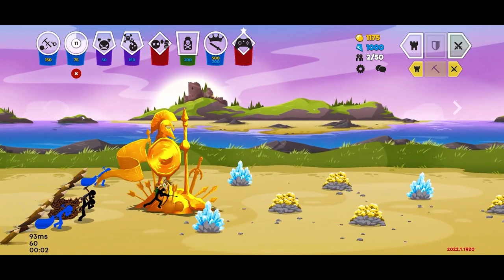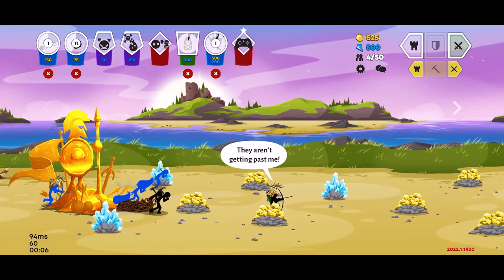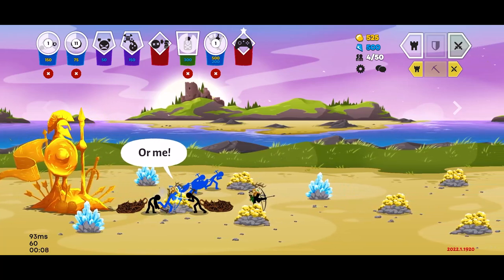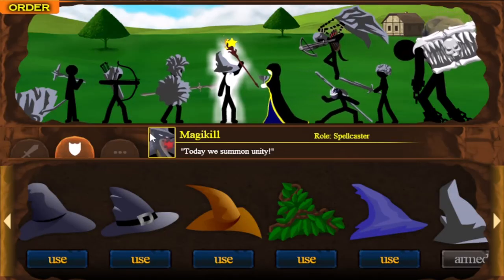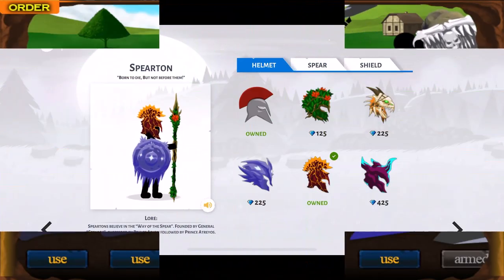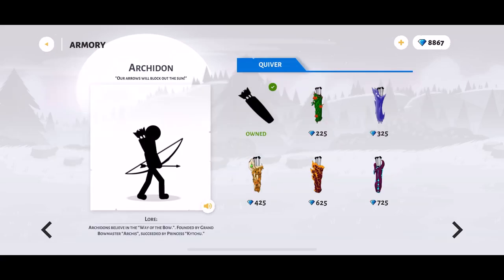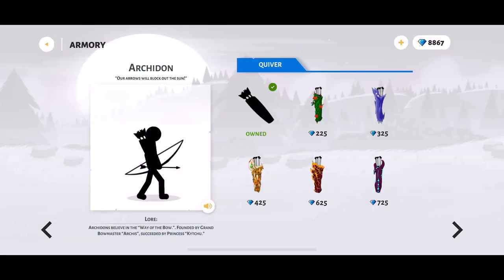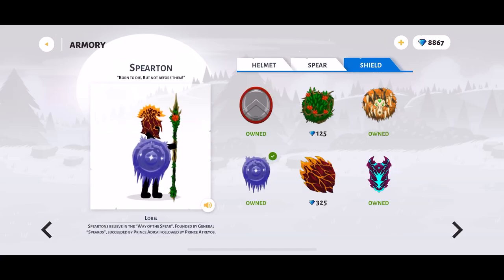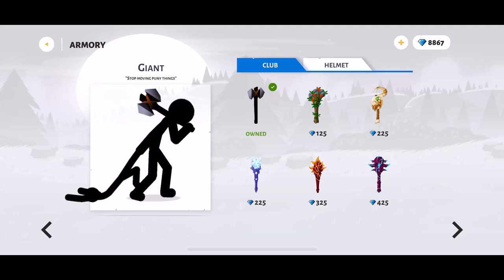Hey, what's up guys? Aceplayer here, and welcome back to another Stick War 3 video. Today, we have awesome news about the armory. You can now separate your skin pieces, much like the big brother of Stick War 3, Stick Empires, and you can pick pretty much anything. There's a couple units that have a couple things missing, but for the most part, you can choose whatever you want, buy it for the adjusted price, and now wear it mix and match. And have a lot of fun.